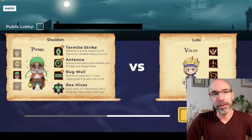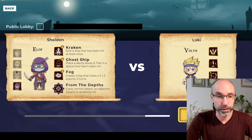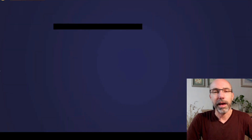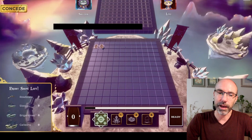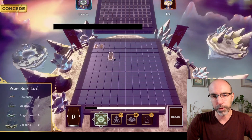Here's an excerpt of the game between Loki and Sheldon — you can see Sheldon's NFT has Termite Strike, and there are different abilities like Fog, Ghost Ship, and Release the Kraken. You can go through and choose whichever one you want, and you can see how pretty it looks and how fun it is when you're setting up all your boats wherever you want them.